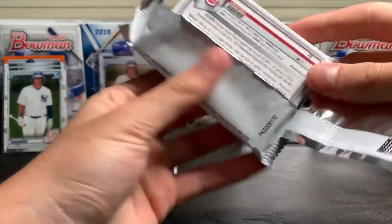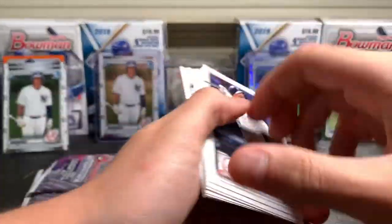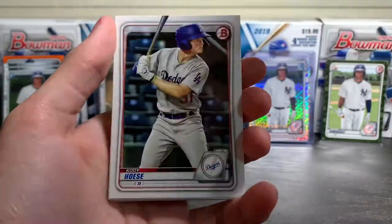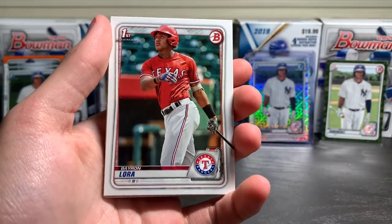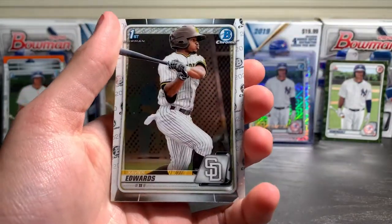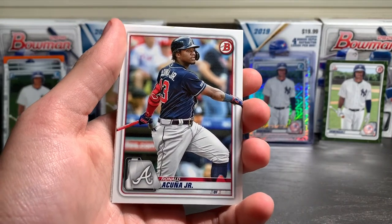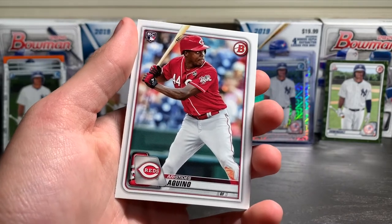Last base pack. I see a nice rookie on the back — Aristides Aquino. Got an Aaron Judge on the front, Mookie Betts, George Springer, Cody Bellinger, a nice Baron Laura paper, Brian Camposano, Xavier Edwards first Bowman chrome, Christian Robinson, Ronald Acuna Jr., and a nice Aristides Aquino Rookie.